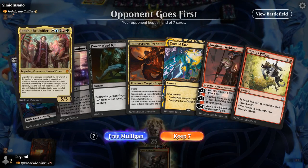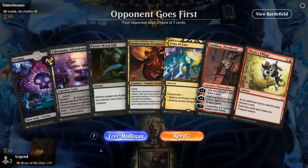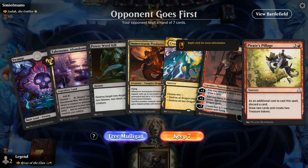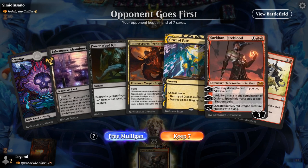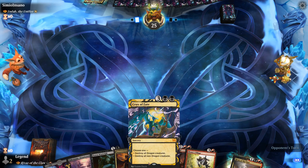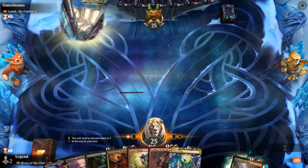Game 3: We're on the draw facing Jodah the Unifier — five-color legends. This hand has some of the best tools available with Crux of Fate as a board wipe. Sadly we only have two lands with no red, but Sarkhan can find more lands and we're likely to find a red source in two or three draws. We have Power Word Kill to bridge the gap. We'll try it based on the Crux of Fate — if possible we can also just outrace in the air. There's our red mana, perfect. Turn 2 Power Word Kill, then ideally turn 3 Sarkhan, though Rivas is pretty much the same.